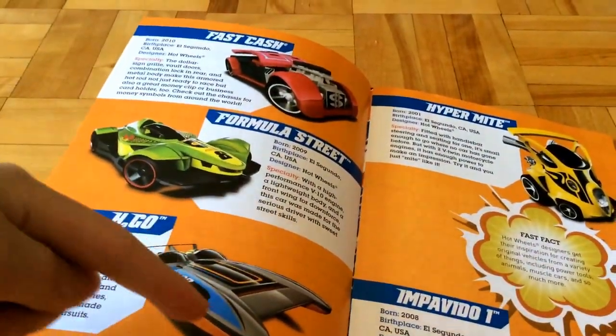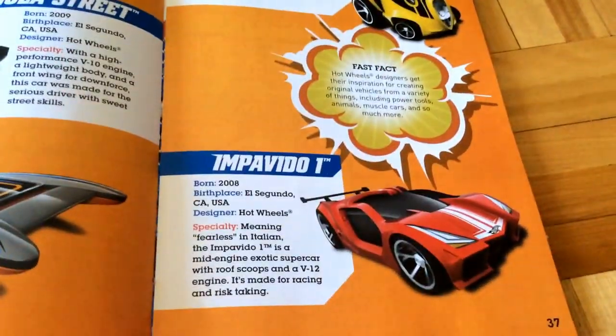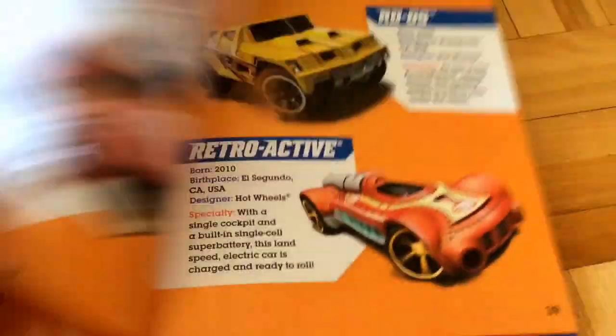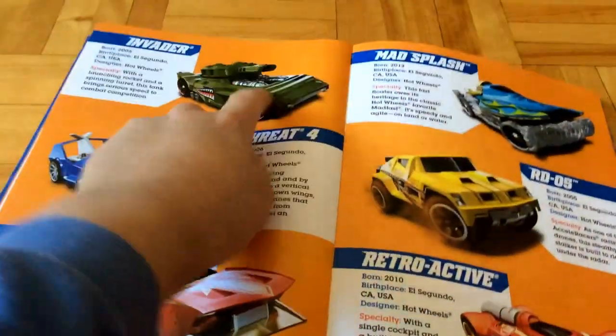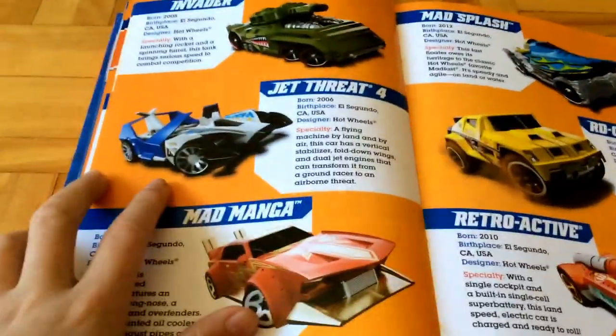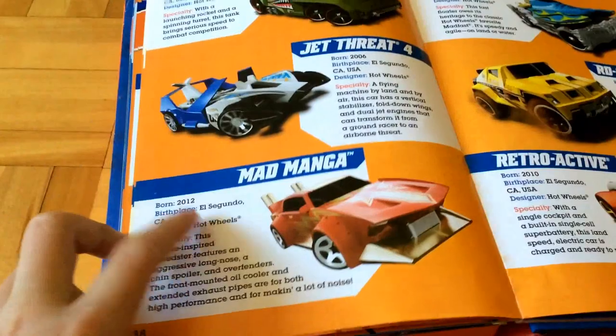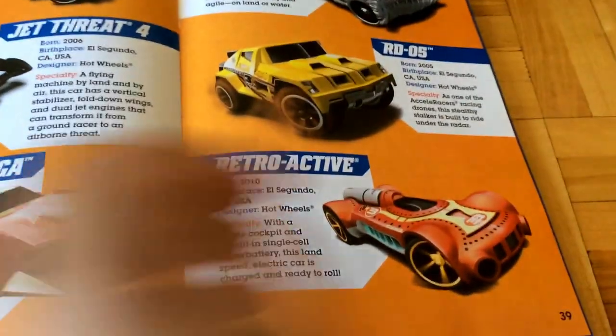Formula Street and H2GO — oh yeah, I have this car. Hyper Light and Impalvito. Invader — looks like there's a missile that's missing. Jet Threat 4, Mad Manga. I don't know if it's Manga or Mad Manga. Mad Splash, RD-05, and Retroactive.